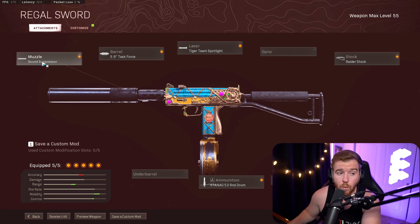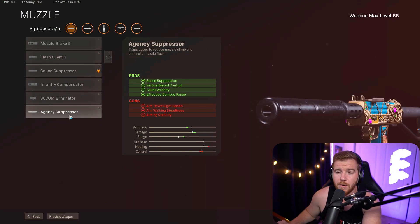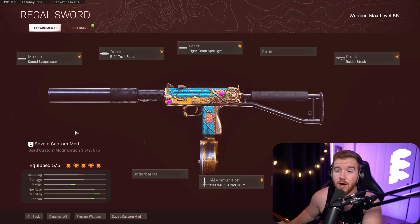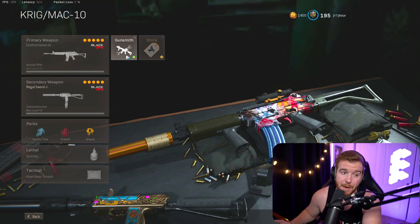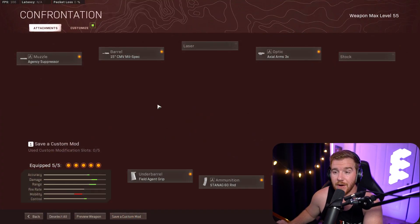This is the best build you can go for. If you want, you can substitute the Agency Suppressor if you want a little bit more range, but I honestly find the Sound Suppressor and that little bit of ADS you get with it to feel a little bit better. Definitely go for it — it's very solid and honestly my personal favorite SMG.